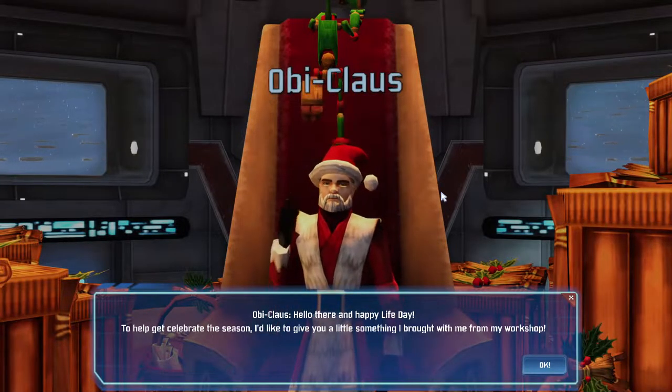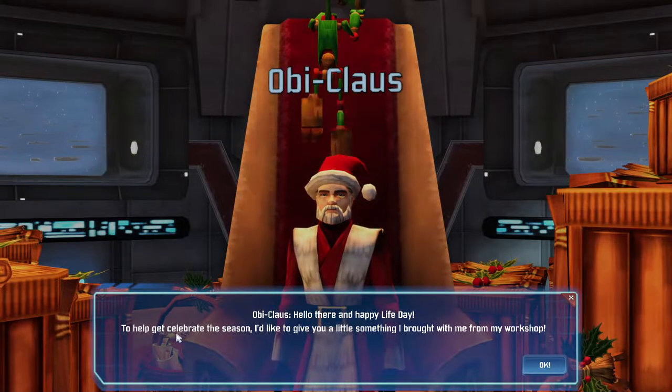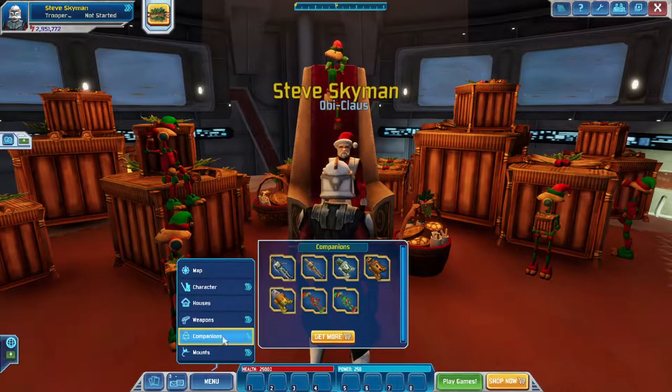Hello there. The NPC says: 'Hello there and happy Life Day. To help get the celebration of the season underway, I'd like to give you a little something I brought with me from my workshop.' And then when you click OK, you get these two companions.